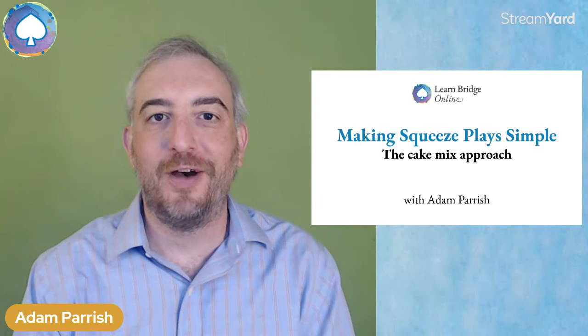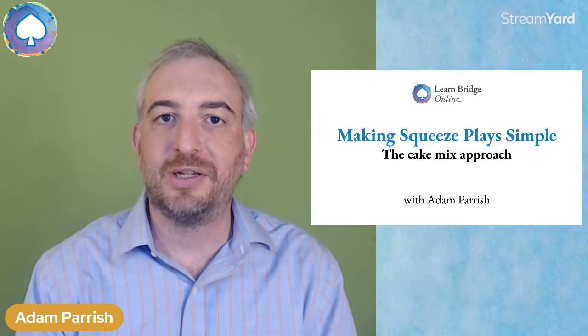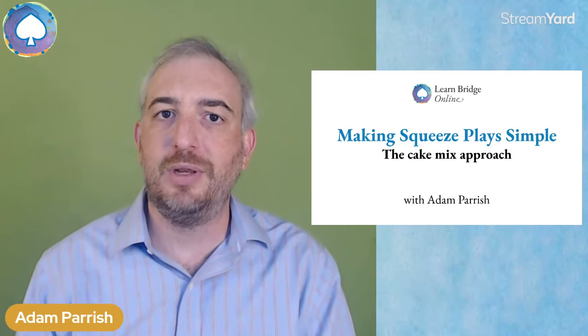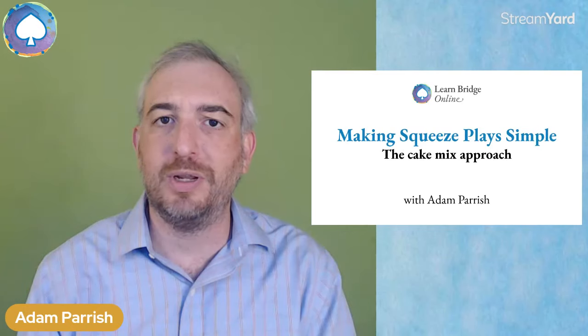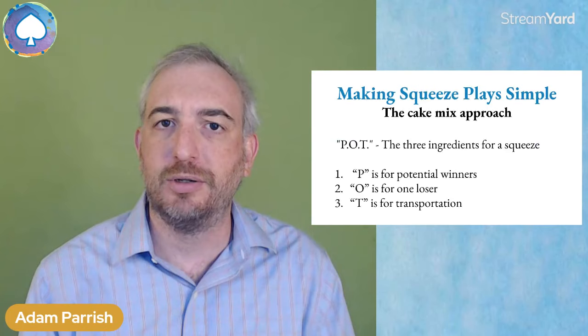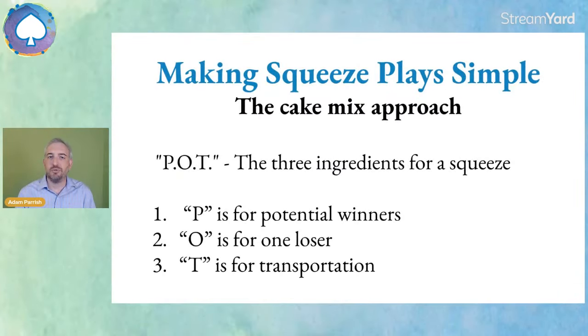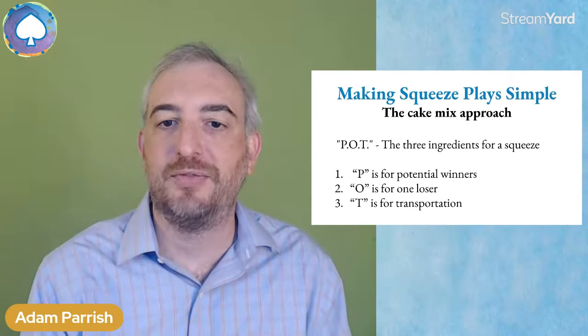Welcome to the fourth and final episode in our mini lesson on making squeezes simpler. We've looked at the very basics of the ingredients you need to make the squeeze work. You need potential winners, threat cards, and at least two suits. You need only one loser, so you rectify the count if you have too many losers. You have to have all of the tricks remaining except for one. And then the T is for transportation — POT.